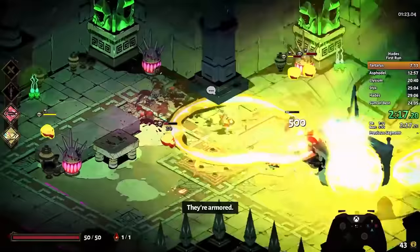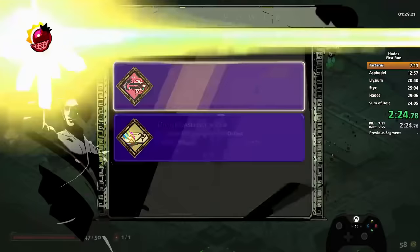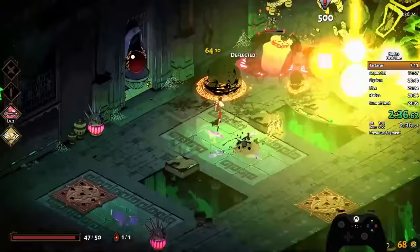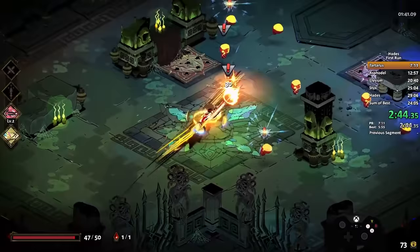You can see Zagreus' health total down in the lower left corner. He's got just 50 life to start with, so we'll see if and when he takes any damage. He took a little hit just now. A few more like that and it doesn't take too much at the very beginning. These lots are, for many players, the run-enders early on — of course, when you've been playing as long as Vorine has, they're a cinch.